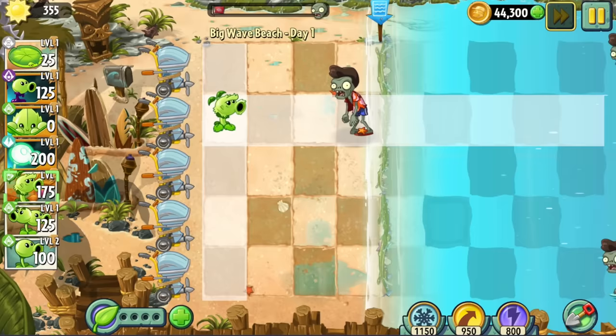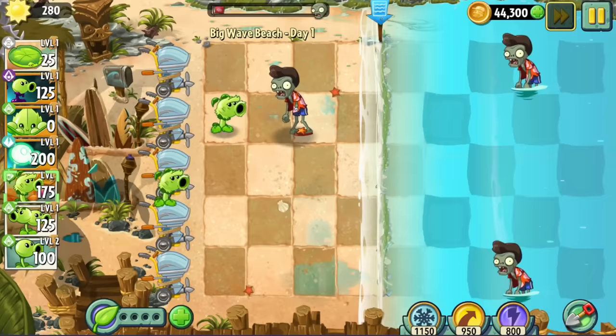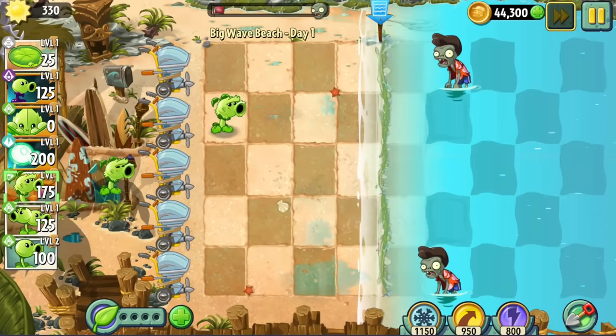I thought about letting lily pads slide, but no — I care about the integrity of my YouTube content revolving around cartoon plants attacking cartoon zombies in a video game world too much for that to happen. Also in this world, I'll only use Goo Pea where absolutely necessary. In Jurassic Marsh we kind of had to use him because of the T-Rexes, but from here on out he'll be on the bench.